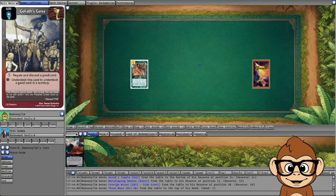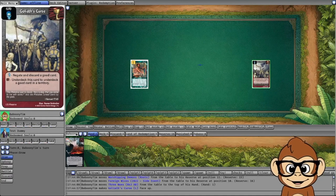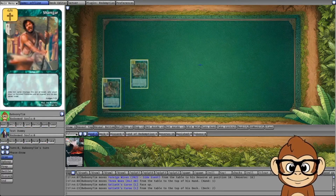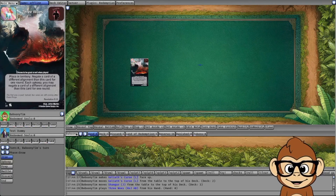Another scenario: if an opponent has an artifact and activates Goliath's Curse — underdecking it to underdeck a good card in territory like Shamgar — you can't play your Three Woes to negate the artifact because there's no artifact in play anymore.